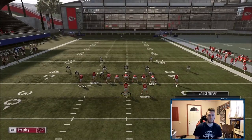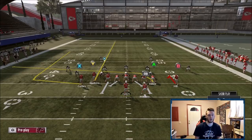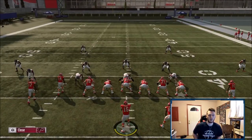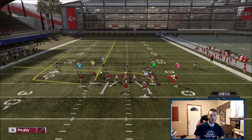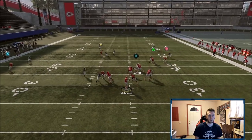The first setup: leave Kelsey on his little stock/drag-like route — it's not quite a drag but not quite a slant either. Then you're going to hitch Hill and streak Watkins. Now you're going to motion out the wheel like verticals, but you're not going to let him set — motion to like one step before he sets, then watch him beat the Cover 2 up the sideline. Right before he sets, hike it.